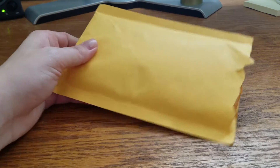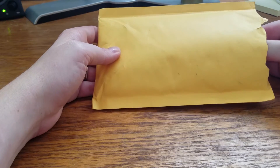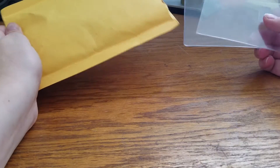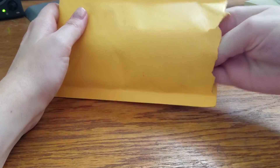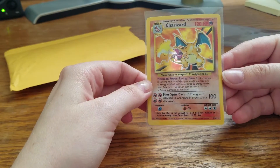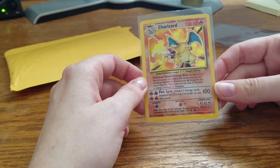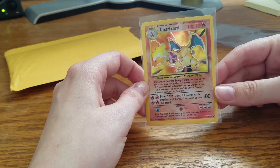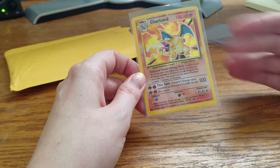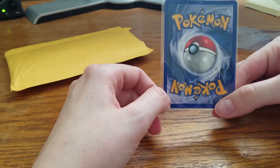One last thing for this mail haul before we end the video. This is really cool, and I knew it would overshadow everything else in the video — that's why I saved it for last. It is Base Set Charizard. I never pulled this as a kid, and this is one of the final cards I need to finish off Base Set. With this, I only need one more card, and then I'll be able to do a set wrap-up. This is kind of like full circle for my childhood.